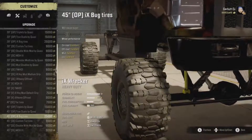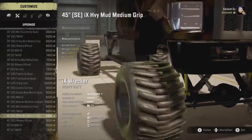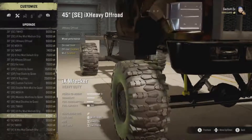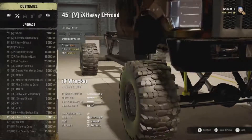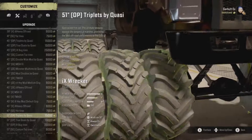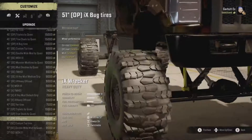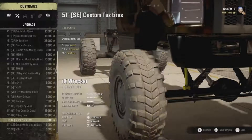These are the bug tires again. Where are the 51s? There we go — we can have 51 triples, duals, and bug tires. Excellent all-round — oh, I see, that's why they're called bug tires then.